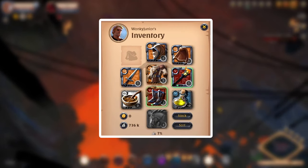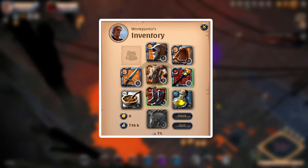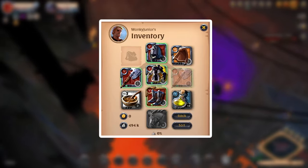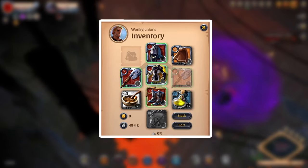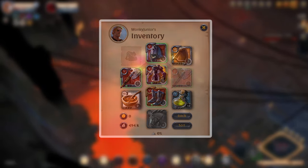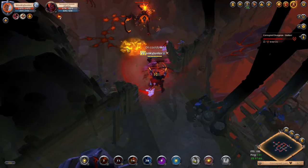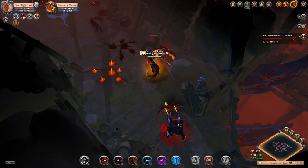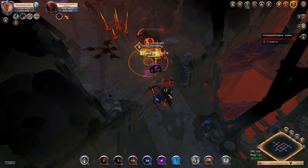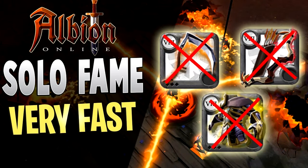The One Hand Dagger build is all flat 6 gear: Hunterhood, Hunter's Jacket, Soldier Boots, One Hand Dagger and a Torch. For the Greataxe build, it's full 5.1 gear: Colorscale, Stalker's Jacket, Soldier Boots and Greataxe. Both these builds are super good for the amount of money you spend. For more information on fame farming and more builds in Corrupted Dungeons, check my full in-depth video after you finish watching this one.